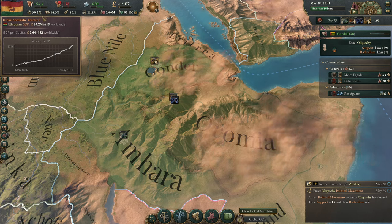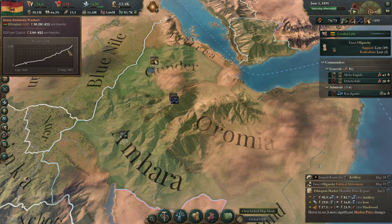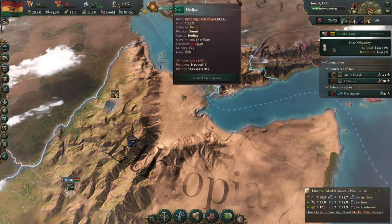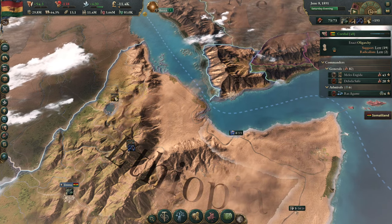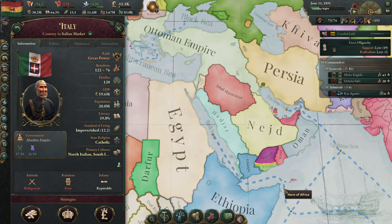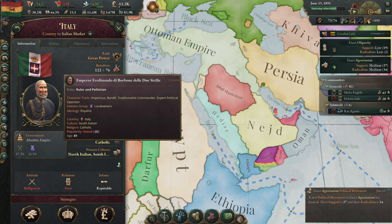If you'll look at the curve here, you'll see how much faster this line started to go up once we improved our construction throughput. Construction really is the most important number in Victoria 3. And if you take nothing else away from this LP — other than this dude's face — then you should take that away from it. 81 years old. I'm sure he baffles mankind by continuing to live. This McElroy brother creation.